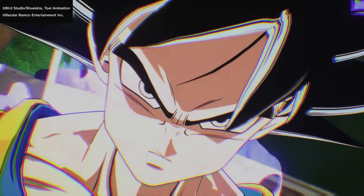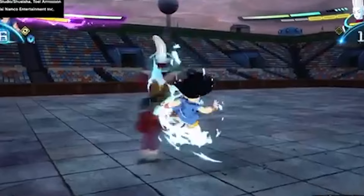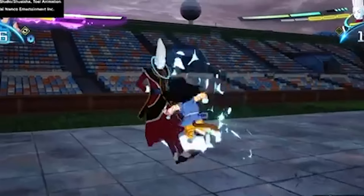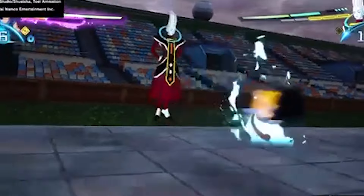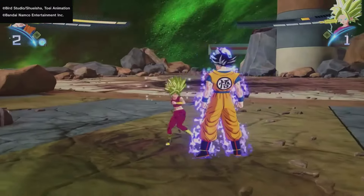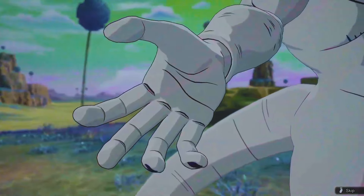The only other character we've seen with this ability is Whis, and he's bobbing and weaving like he's in the Matrix. From this clip, if you're wondering why Whis's ki isn't going down, it's because he's fighting in training mode and probably has unlimited ki toggled on. But it is good to know that Whis has this mechanic as well. Now that we've gone over the moveset of UI Goku, here are a few things that you might have missed from yesterday's reveals.